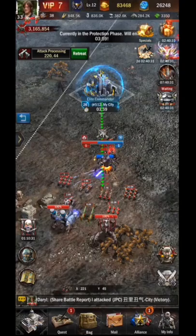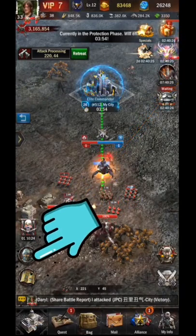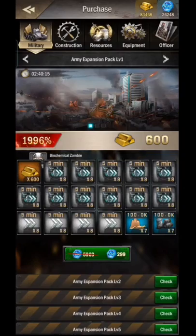When attacking a monster there will be several wounded troops. To see and heal the wounded troops you can click here. No resources are used to heal wounded troops, only speed up if you want to use troops immediately, just like during the battle frenzy.